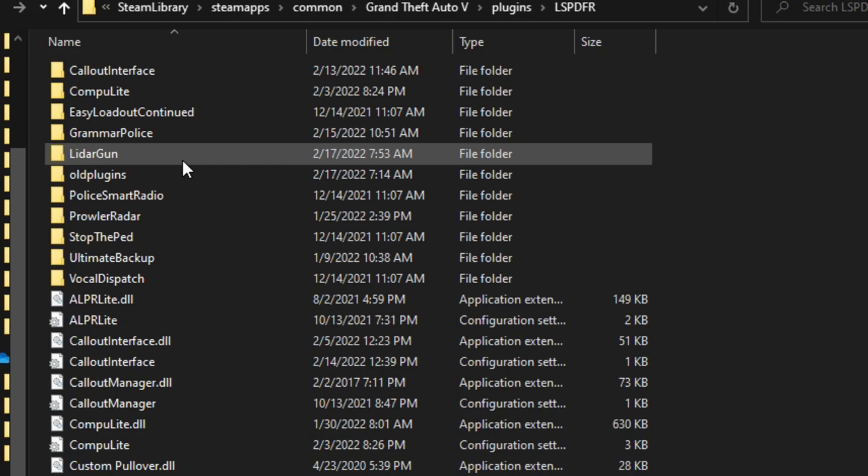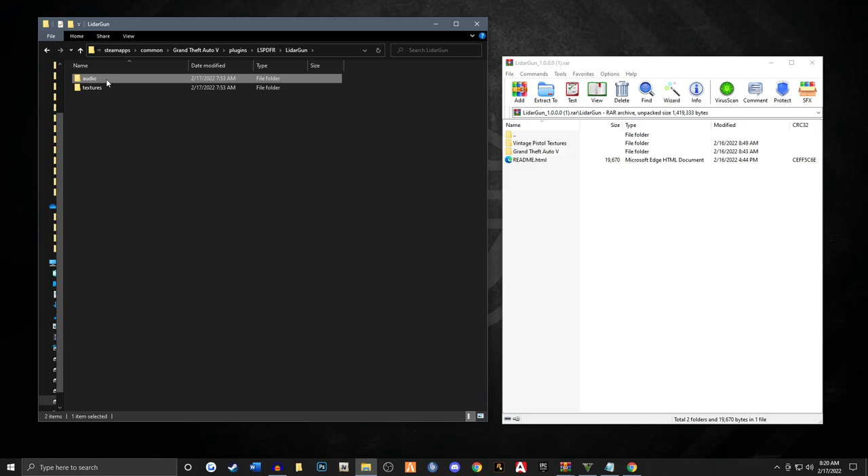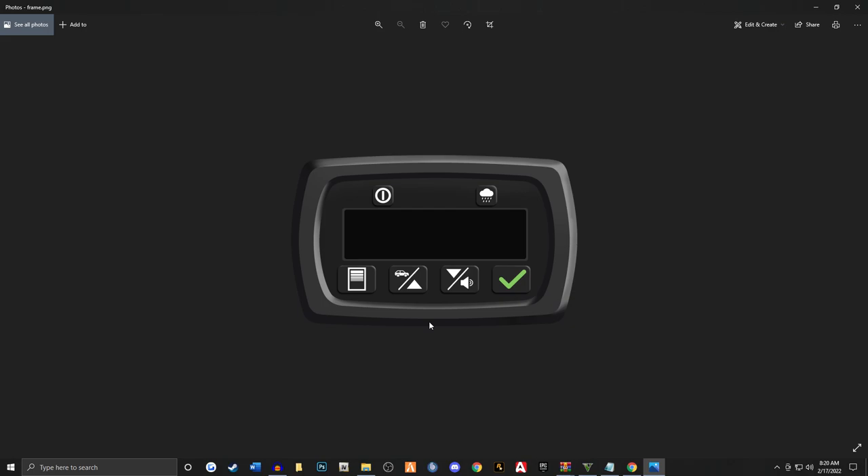One quick thing I want to show you is there is a folder called LiDAR gun at the top. If you open this up, you're going to see an audio folder and a texture folder. If you look at the texture file, something kind of cool — if you go to frame, this is a texture that is in the game. Now if you're savvy with Photoshop, it's a PNG file, so you could add your own logo in here. I did that before with the Prowler radar. Just make sure it's called frame and it is a PNG file. You can probably recreate this to make it a different radar — just a little pro tip right there.